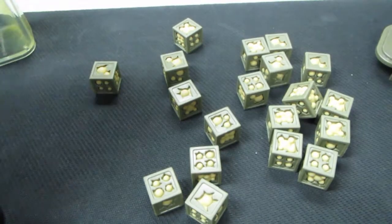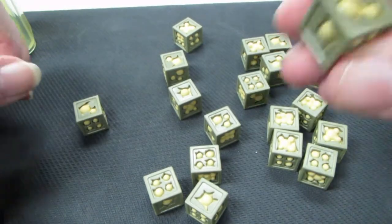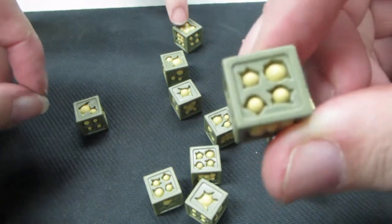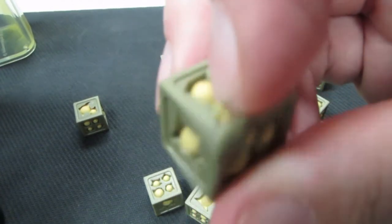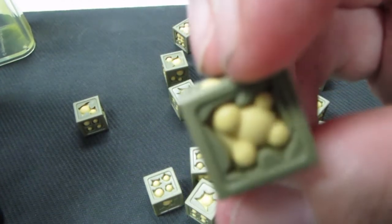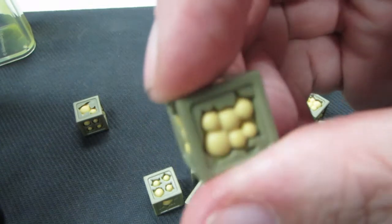If you can hear that, those do not sound like regular dice. And they are a much softer plastic shell. And if you can see, they all have little pustules to represent Nurgle's decay and such.